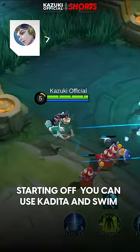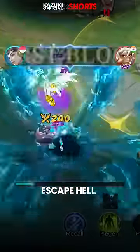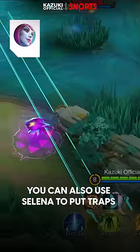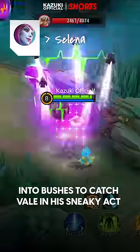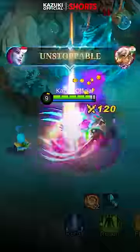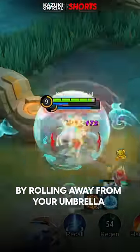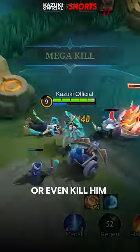Starting off, you can use Kadita and swim your way out of Vale's Fart and escape hell. You can also use Selena to put traps into bushes to catch Vale in his sneaky egg. Or go for Kagura and escape his Fart just by rolling away from your umbrella, or even kill him.